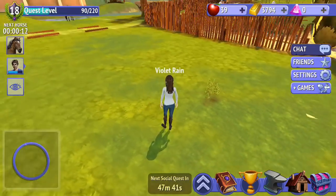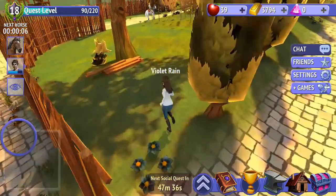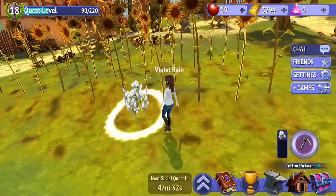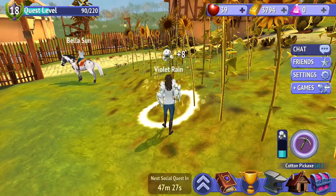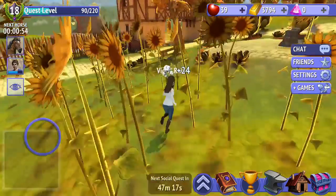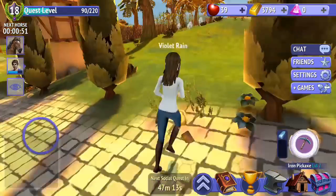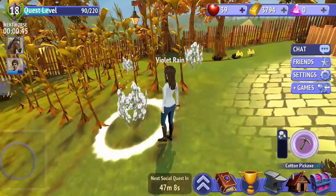We do need to go get some more cotton — I'm lower than I would like to be. You sort of start to learn where the resources typically spawn. Cotton tends to be over here and then a little bit further up the hill. Whereas you typically get wood and iron closer to the main stables that you start at. On the other side of the river you'll get a mix of resources, but you'll usually find stone and opal on the other side. We're just going to ignore that iron for the moment, because I've got a reasonable amount of iron at the moment.